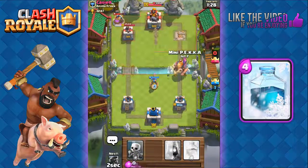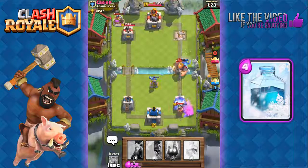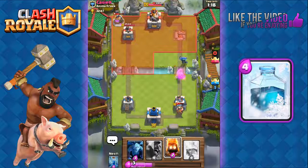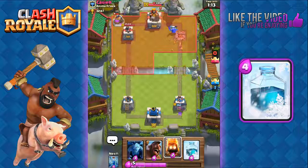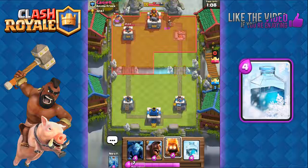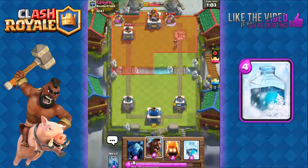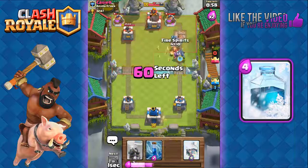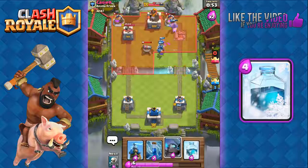We need to continually pressure him on the left, but he's got a royal giant and the miner — this is gonna be really tough to save that tower. Mini Pekka, come on — that combo did way too much damage, though our mini Pekka got a shot. I'm gonna try to focus on the three crown — he's placing a pump and princess over there.